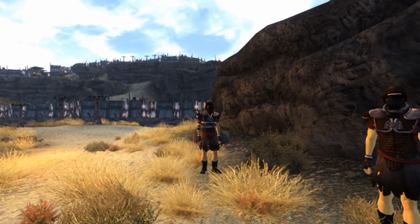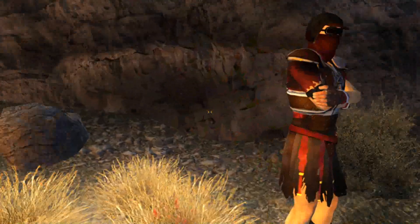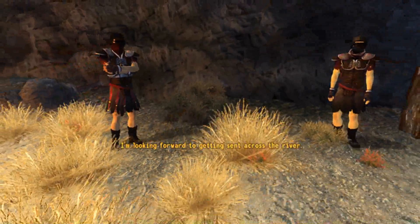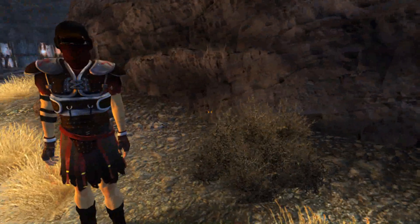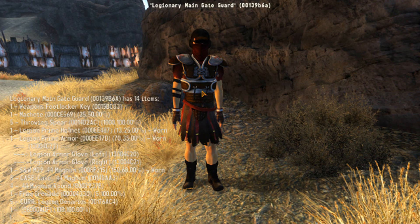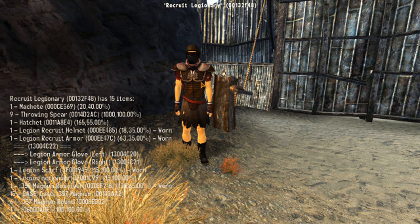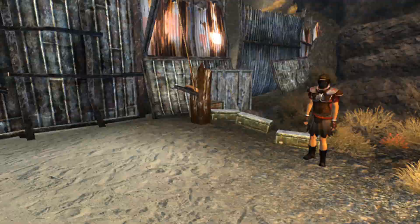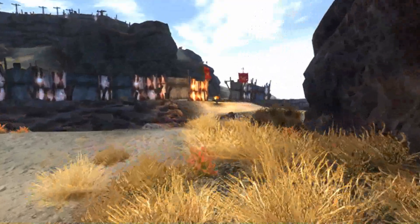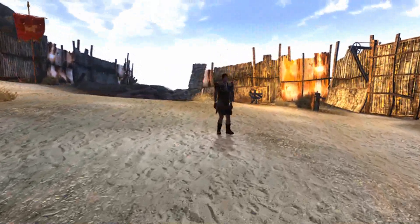The main thing this does — it's a little harder to notice on the rank and file guys — but it gives some variety in both the appearance of the dress as well as the helmets. Legion Prime armor — the main difference is visible on some of the higher-ranking guys, especially stuff like the special effects. It basically overhauls the Legion armor to make it look a little better and add a bit more variety.